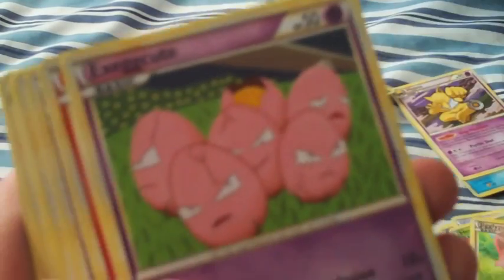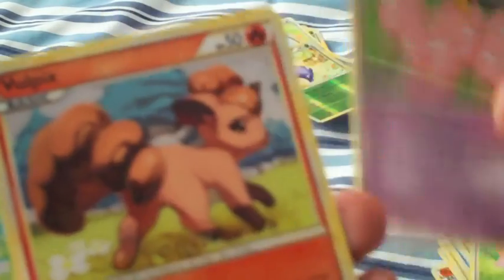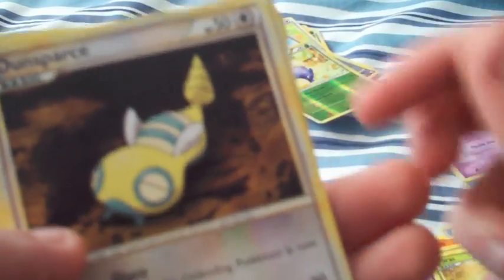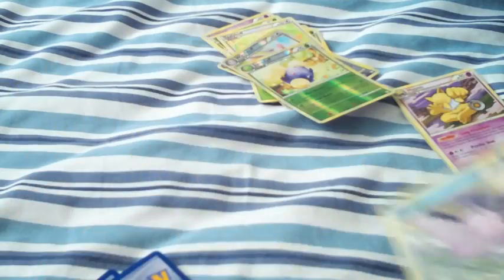Got a Jigglypuff, Exeggcute, Vulpix, Sentret, Parrot, Dunsparce, Croconaw, and a Mantine.